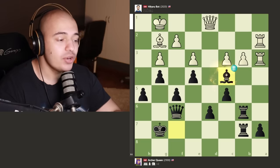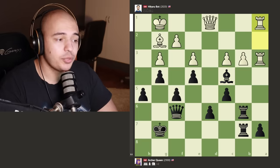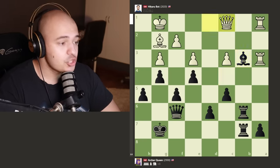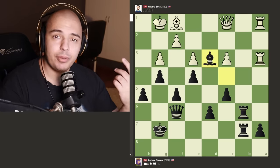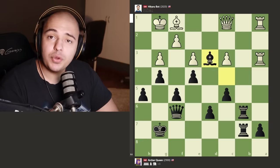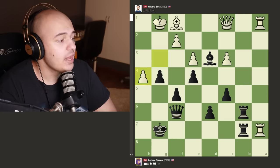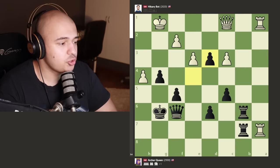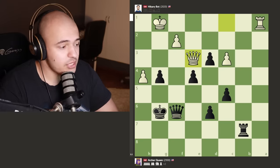Hikaru says 'I'm gonna win the a-pawn,' but Hikaru doesn't know that Archer Queen is gonna unleash a bomb with bishop takes c4 — brilliant move! If you take the bishop you lose your queen, game over. So you have to go back with the rook, but now you lose another pawn. The queen moves but the bishop goes back, and Hikaru wants a bishop trade — Archer Queen says okay but on my terms. If you take I'm gonna get a passed pawn. Hikaru takes the a-pawn and we get h4. Archer Queen doesn't even care about losing the pawn, plays h4.